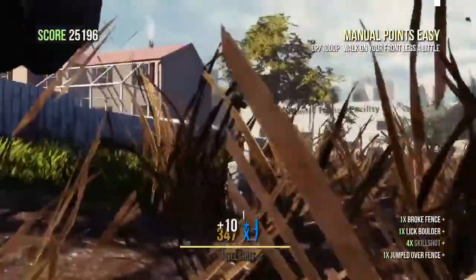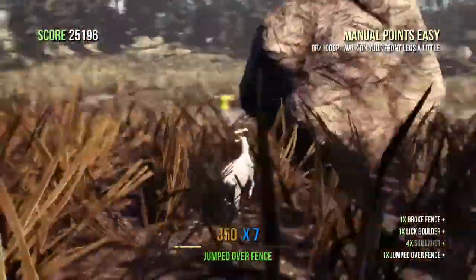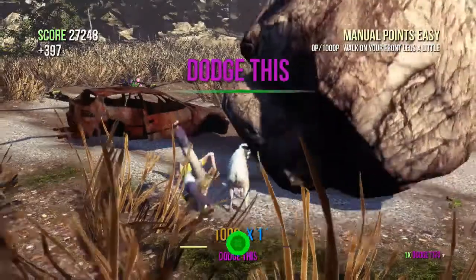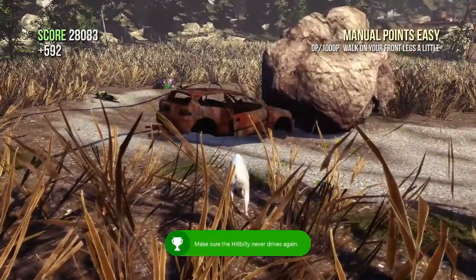I jumped over it and this achievement requires you to destroy the hill ability - make sure he never drives again. After you do this, his car will actually disappear forever and he won't be there. You just got to blow up his car with the boulder. Dodge This comes up, the achievement for 15 gamer score.